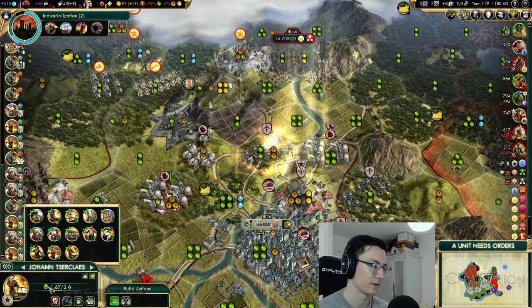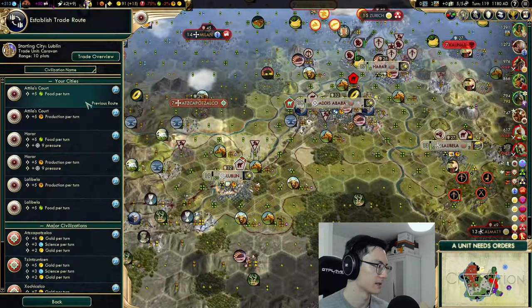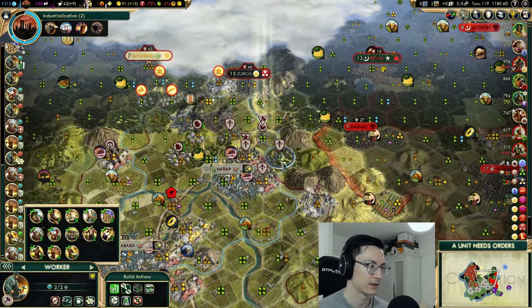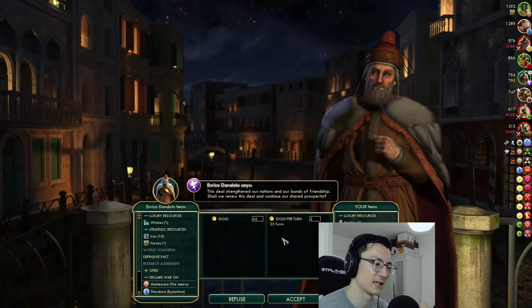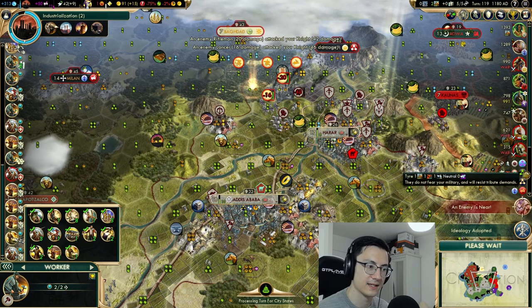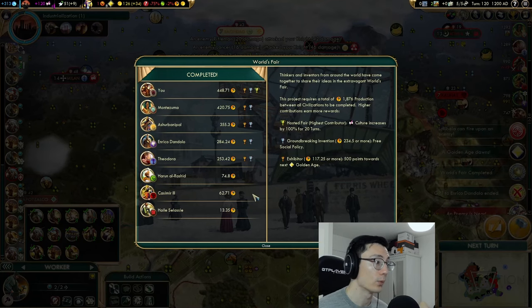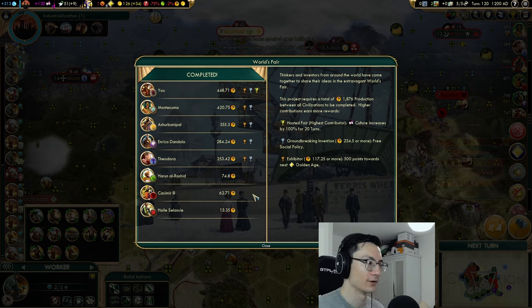So we're going to move this unit. Assuming a costly deal — oh here we go, all of the deals we did to get gold ended. Now one thing I didn't do — I was trying to have a look around — we've won the World's Fair! Happy days. It's funny on deity because everyone contributes a bit but not a lot — you can sometimes win it with 500 production and we've won it. Freedom — sure. I quite like Autocracy as well and we might have struggled to take both.